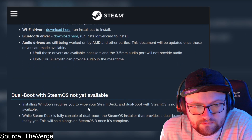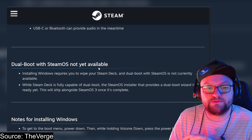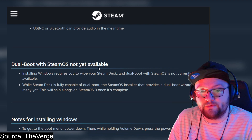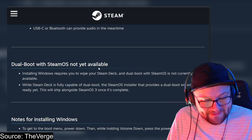Dual boot with Steam OS is not yet available. Installing Windows requires you to wipe your Steam Deck. While the Steam Deck is fully capable of dual boot, the Steam OS installer that provides a dual boot wizard isn't ready yet — this will ship alongside Steam OS 3.